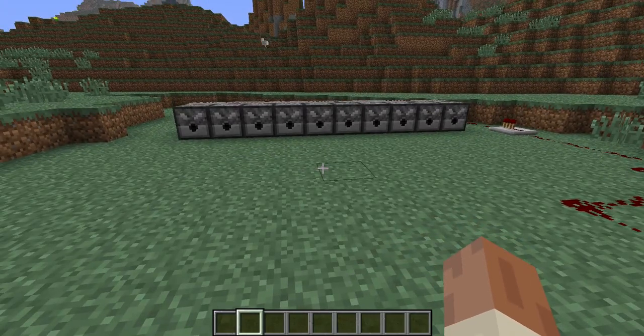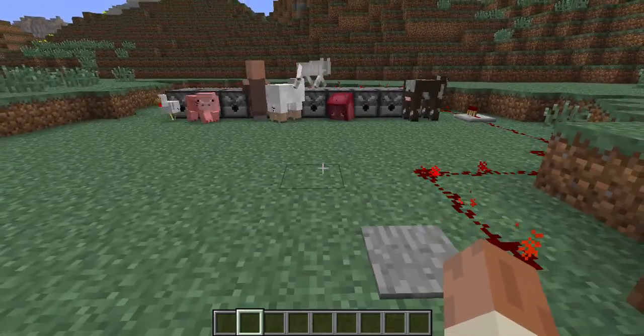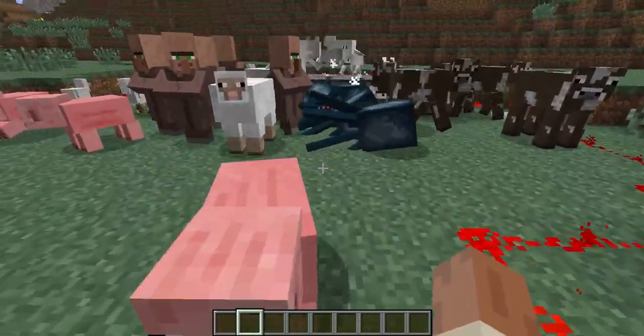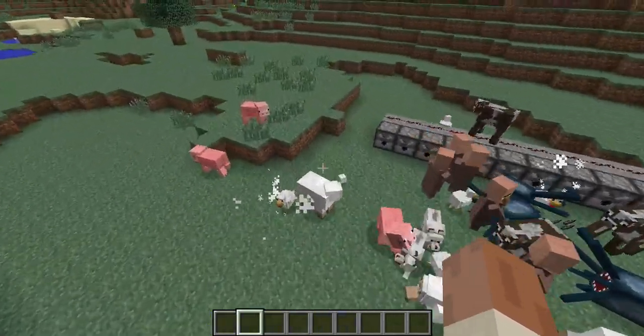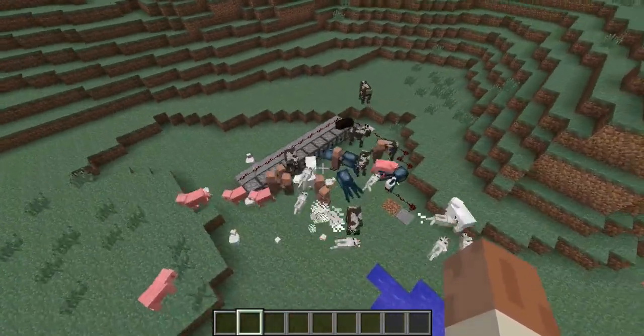Now with the dispensers, you can put in spawn eggs and they won't just shoot out the egg — they will shoot out the animal that is in it. So I've rigged this up and voila, you can now flood your area. It might be a little laggy, but it doesn't shoot out eggs anymore. Pretty cool idea. Oh no, they're setting off the spawner themselves!